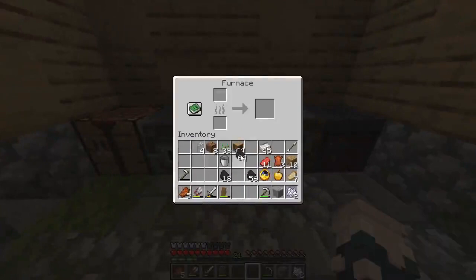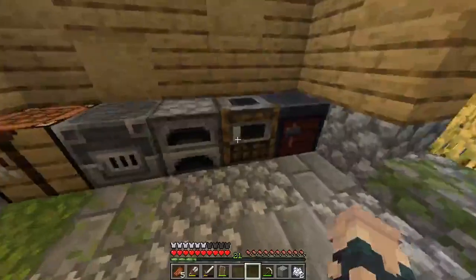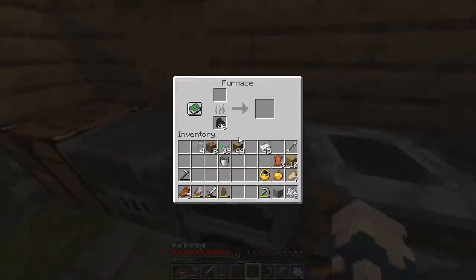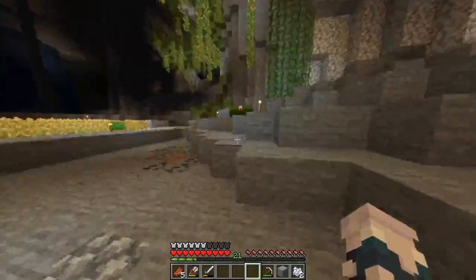I messed up splitting the coal — I'm terrible at splitting coal apparently. There we go. Now I can place my food in the smoker, other resources in the blast furnace, and iron and stuff like that in there. Perfect — and I think that's it.